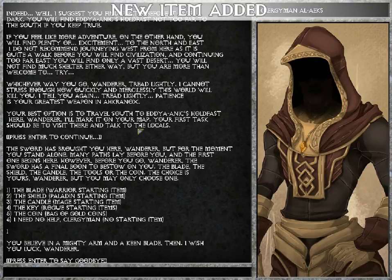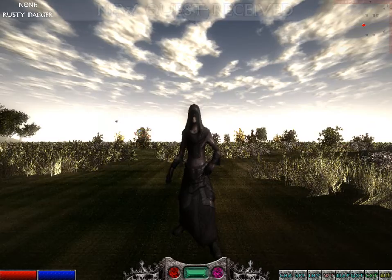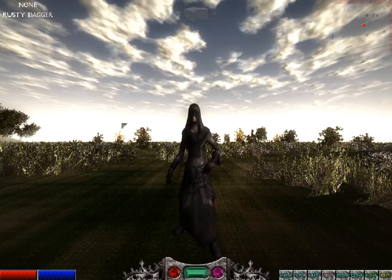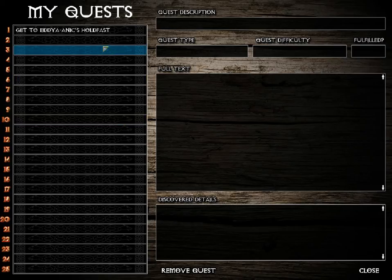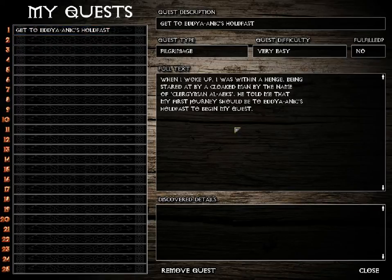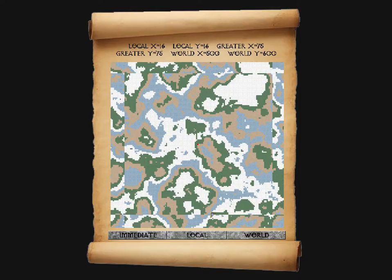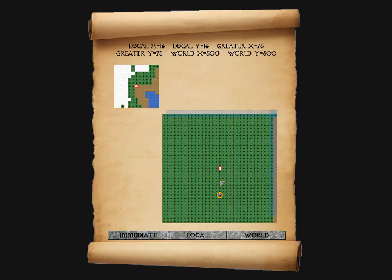And there we are — new item added, and we can press Enter to say goodbye. That noise was the quest being received, so we can look at that by pressing N on the keyboard or selecting Quest. The quest is: Get to Edja Aniks Holdfast. So if we close the quest log and bring up the local map, we can see that's where we are, and that's where Edja Aniks Holdfast is — to the south. That's where we've got to head, so we'll turn south and we're off.